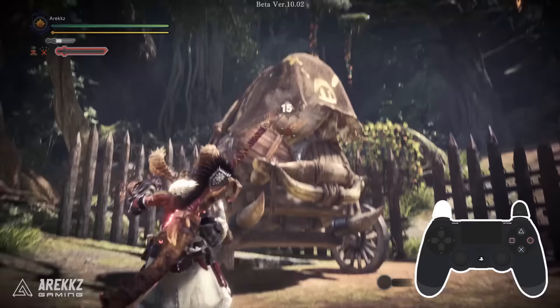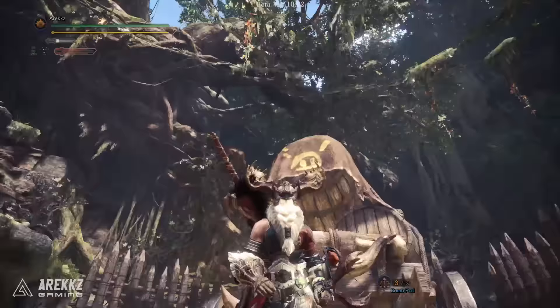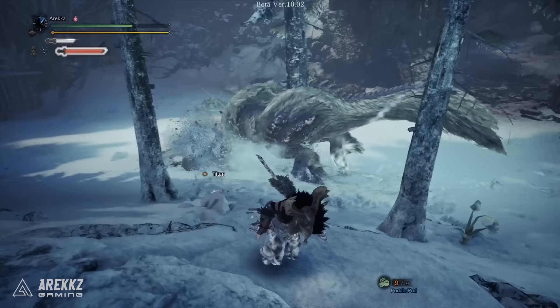Finally, we have the Clutch Claw — press L2 to take aim and then press Circle to grapple onto a monster. Pressing Triangle will perform the weapon-specific attack, which for the Longsword is a mid-air sword plant. Given the Longsword's light nature, it'll result in slinger ammo dropping from the monster, meaning you can use this to farm slinger ammo should you need it in battle.